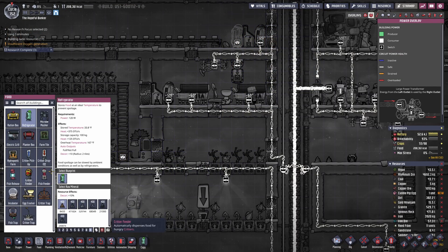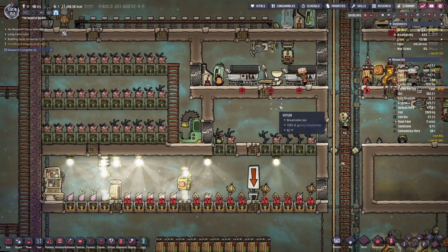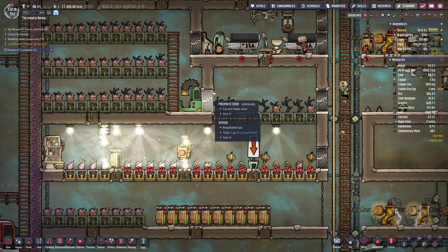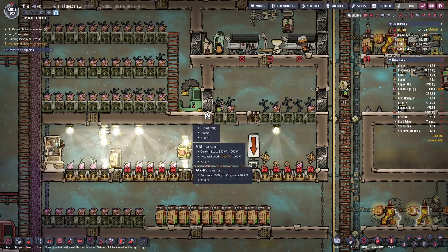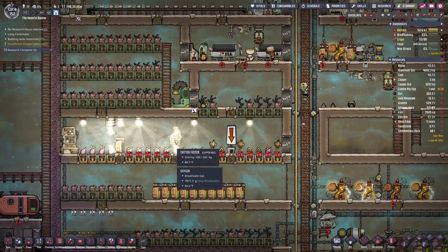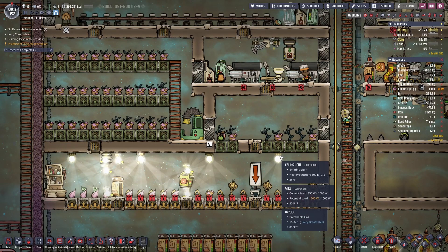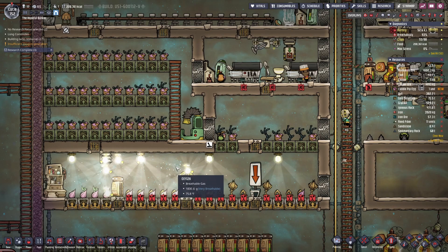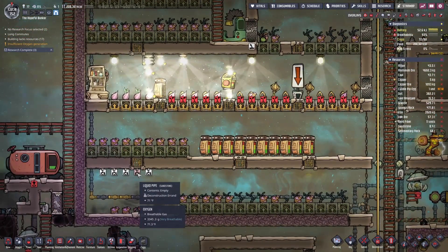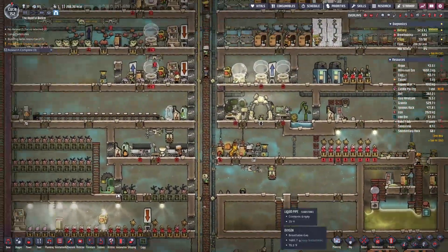Yes, this is working - it's working! I have this here so that once I figure out the farming I can get the storage right wherever. 208k calories - that's good, we are holding steady there. I'm going to move these shine bugs. Are these being planted still?